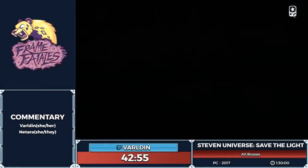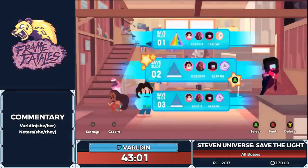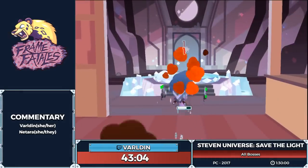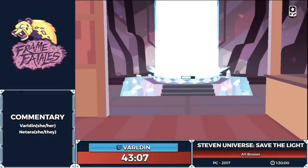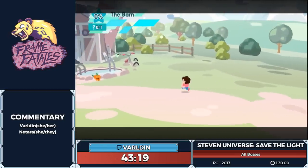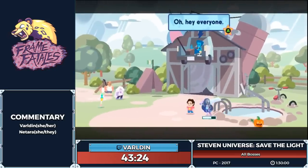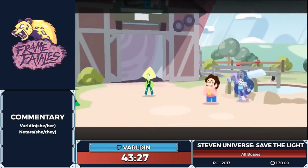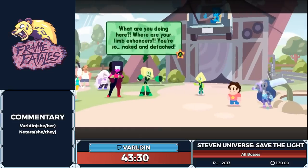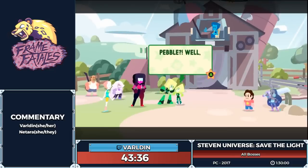We got Garnet in the background holding up Squaridot. I'm going to grab a couple of items from these chests. Now we are off to the Barn — we're going to save and quit because that's a little bit faster than running back to the warp pad, and we're going to warp ourselves to the Barn now that it's open. For you Steven Universe fans out there, since we're heading to the Barn we are going to meet everyone's favorite character from the show — and there she is: Pumpkin. Look at her rolling, she's adorable. I love her — Pumpkin's the best. And I guess Lapis and Peridot are here too.